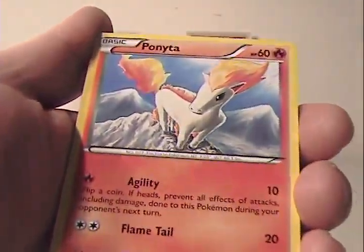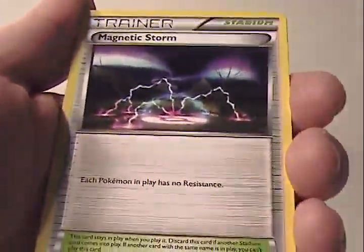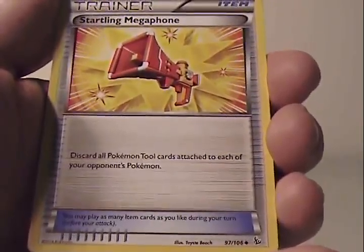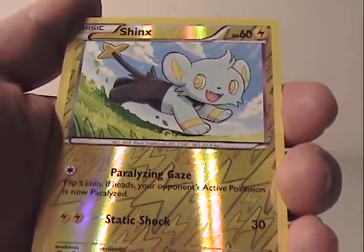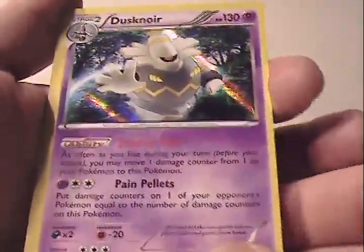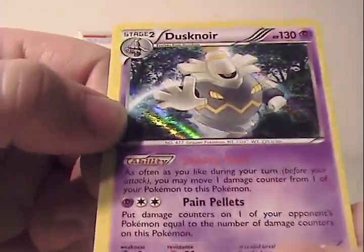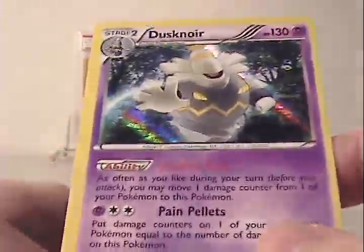Moving on. Skrelp. Ponyta. Binnacle. Espurr. Magnetic Storm. Torkoal. Startling Megaphone — that is a very bright and colorful card, it's startling to look at. Reverse Shinx — just a common. And one of my favorite Pokémon, Dusknoir. If I'm not mistaken, there's actually a Secret Rare of Dusknoir either this set or last set — I forget which one, but Dusknoir is one of my favorite Pokémon.